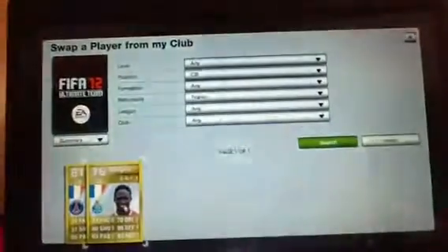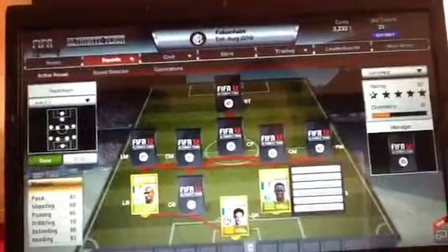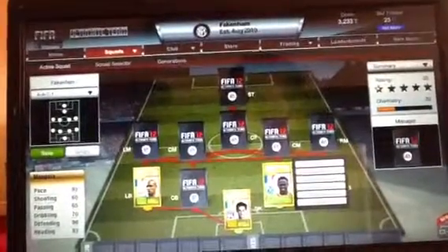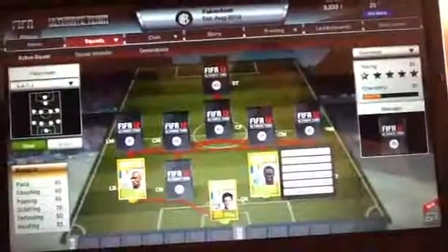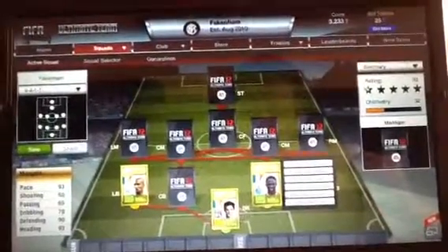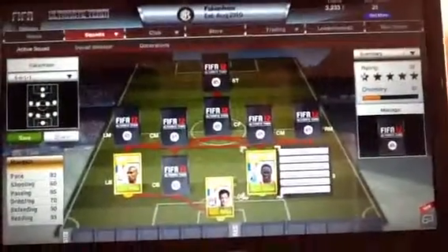Our two centre-backs — first is Mangala. I bought him with a non-standard card so it's 10 less, meaning he's got 83 pace, 80 defending and 83 heading. That's really confusing because on his stats he actually shows 93 pace, 90 defending and 93 heading — which obviously he'd cost a lot more and he wouldn't be a 76-rated player if that were his actual rating.